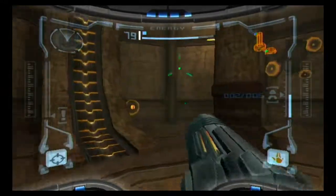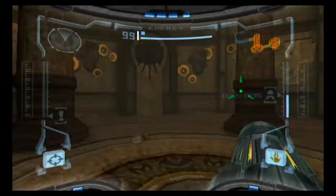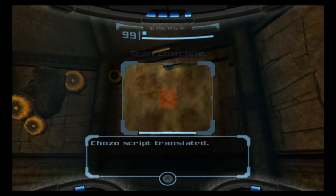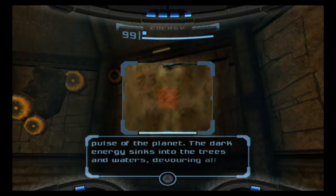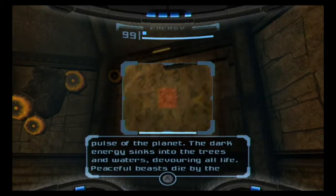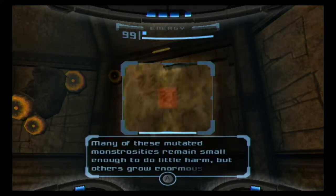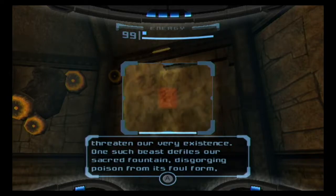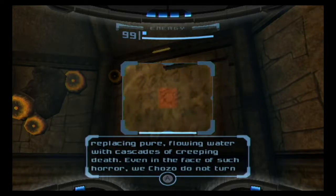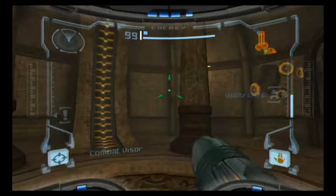It's a full energy tank, so you definitely want to pick those up. And there's a Chozo lore here: 'The crisis of this dying land echo in our ears as we Chozo watch the great poison seep further into the living pulse of the planet. The dark energy sinks into the trees and waters, devouring all life. Some creatures survive, but their forms grow as twisted and evil as the force that fell from the sky. Many of these mutated monstrosities remain small enough to do little harm, but others grew enormous and threaten our very existence.' That's a bit more ominous than your other entries there, Chozo.